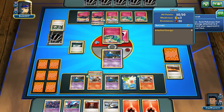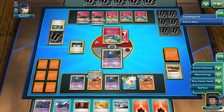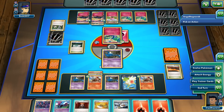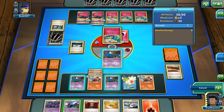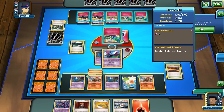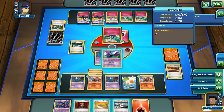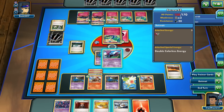Geomancy. He hits one onto the basic Xerneas and the other to the other Xerneas. Is there anything I can knock out at this point? There's nothing I can really knock out, so I'm just gonna place here. Ball into my Golbat, hit the Xerneas. Let's see — 40, 60, 80, 100 — we do 140. Just shy.